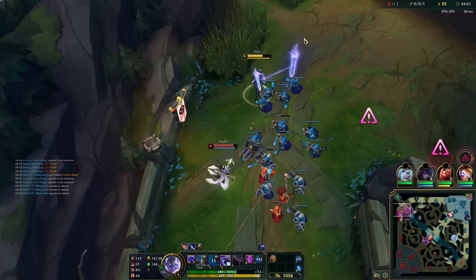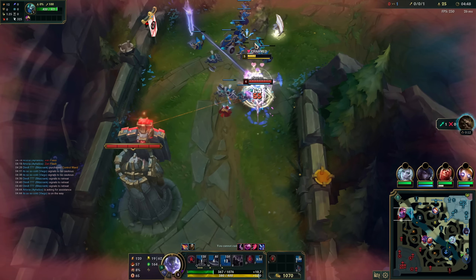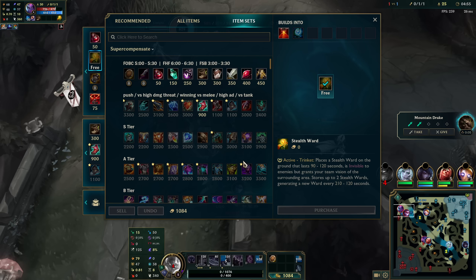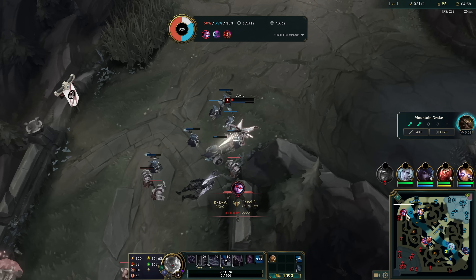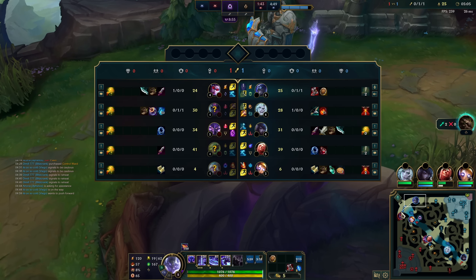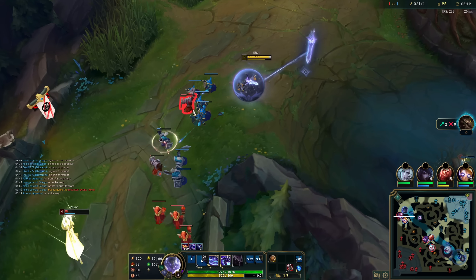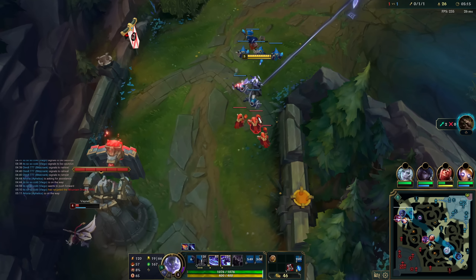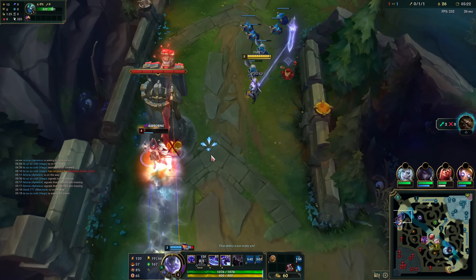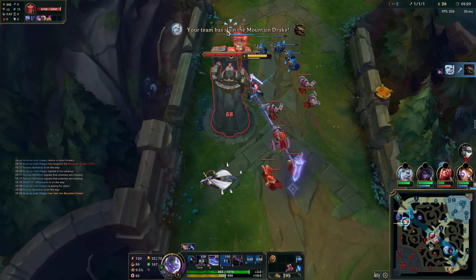It doesn't matter though - I messed up bad. I need to get the wave in, that's why I'm hitting the minion. Steel Caps is not good versus Evelynn, obviously. This could be a kill - maybe Vayne made a mistake here. Now we're gonna crush the wave. Thank you Blitzcrank. I'm gonna just E in and get that kill with one auto. I think we're fine actually.